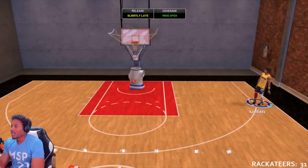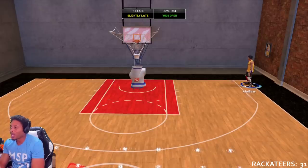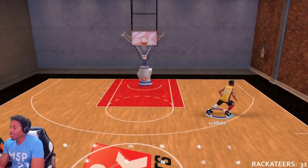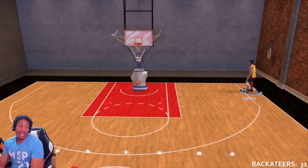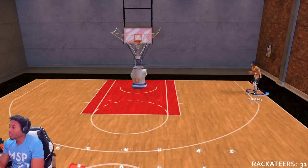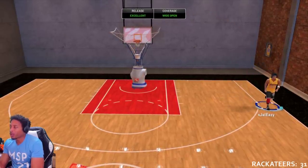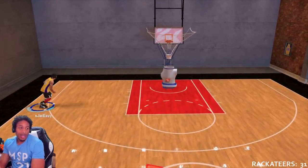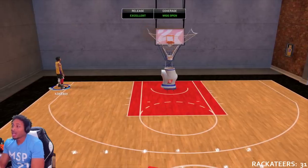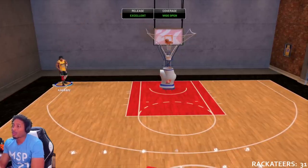Use corner specialist to get your badges up and get your hot spot. What you do is put corner specialist on gold — corner specialist will give you a hot spot from right here all the way down the corner, that whole area. If you're just now starting to play and you don't have any hot spots, that's the easiest hot spot to get — those two corners. That's mostly where you're gonna take your shots from if you're not a point guard. Once you get your corner specialist working you can then stack hot zone hunter on top of it. I like to double down — I don't want to miss shots.